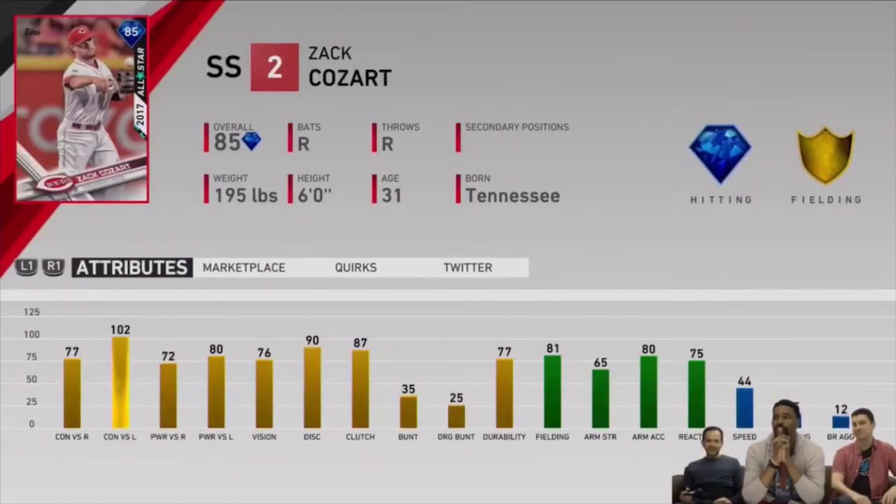The second card you can choose is this 85 overall Zach Cozart, a shortstop from the Reds — a 2017 All-Star series card. The fielding is good at 81, but the 65 arm strength is not quite there for the shortstop position, and he's not very fast at 44 speed. The hitting is pretty good though — 77 and 72 contact and power versus righties, 102 and 80 versus lefties, and 76 vision. He's a solid card: if you pull Ernie Banks use Banks, but if you're in need of a shortstop, this might be the way to go.